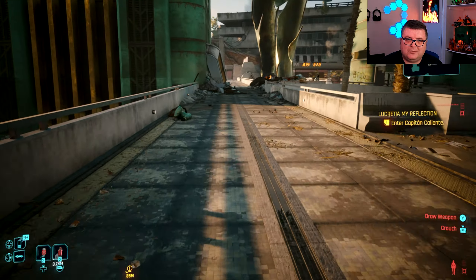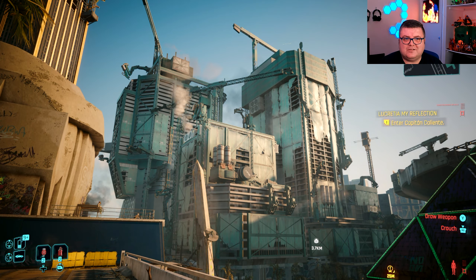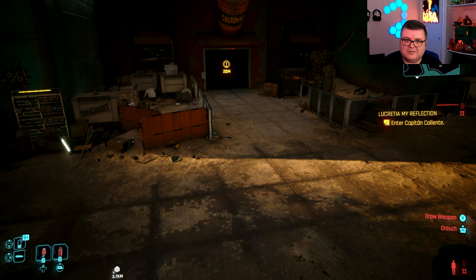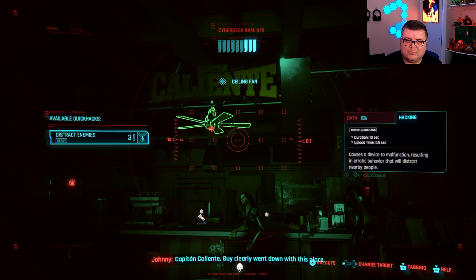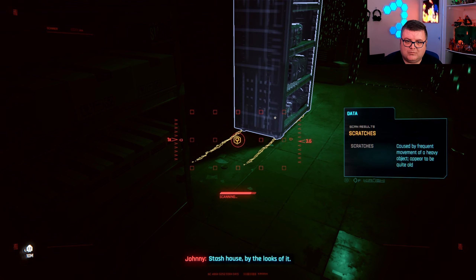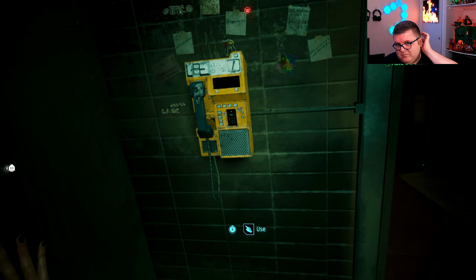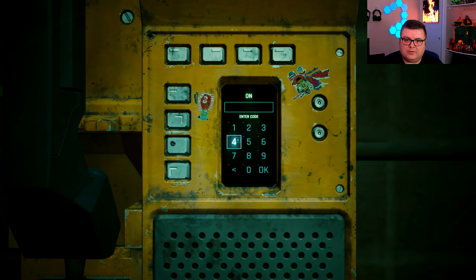I wanted to give you a little bit of an idea what to expect from this new world. Look at this — I can't get my head around it, it's insane. I clearly went down to this place — a stash house by the looks of it. Let's see what's here.